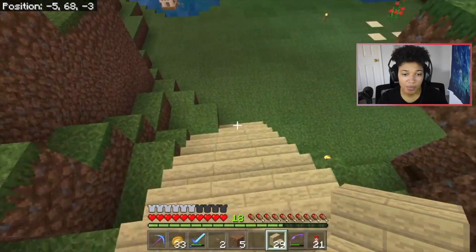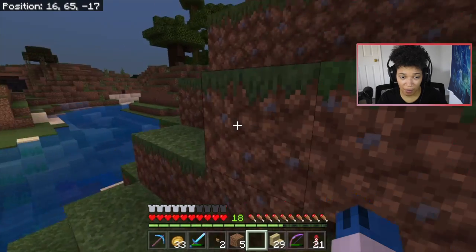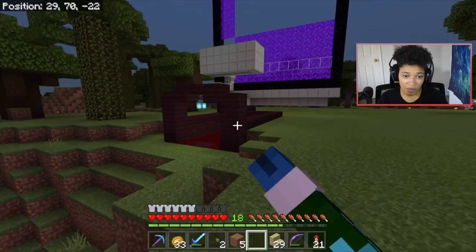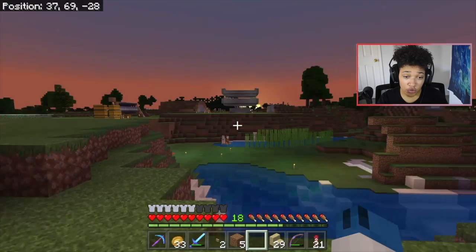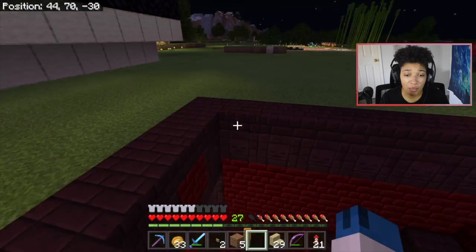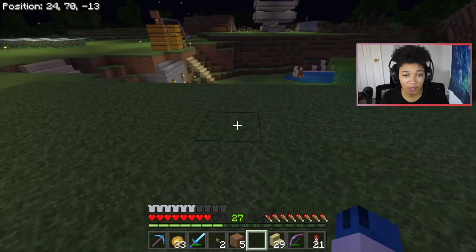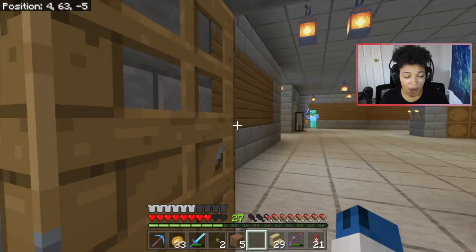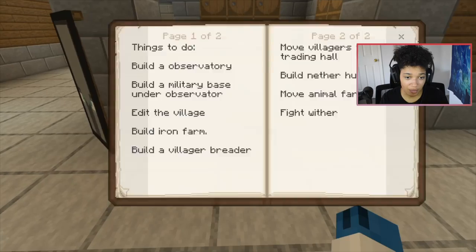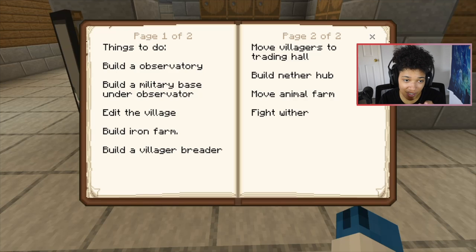Temporary stairs are in — we can now just walk down instead of jumping. A bridge I want to be permanent, so I want to figure out what blocks to build it with. I kind of want it to go from our gold farm to our iron farm, though I don't even think it's centered. The whole reason I built the gold farm in the first place was to get into piglin bartering. But I also really want to get into villagers. Let me check my book of things I wanted to accomplish — build an observatory, build a military base.